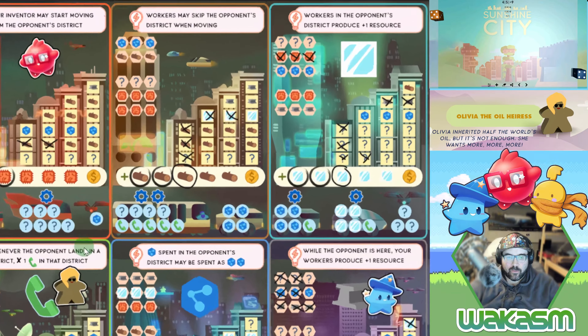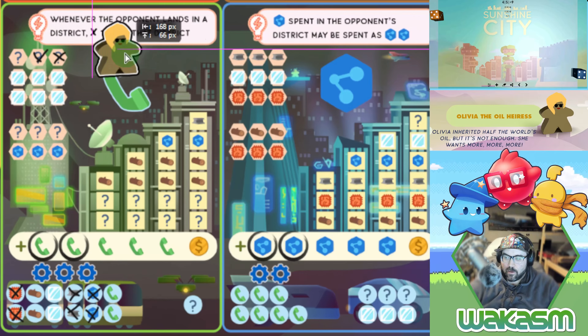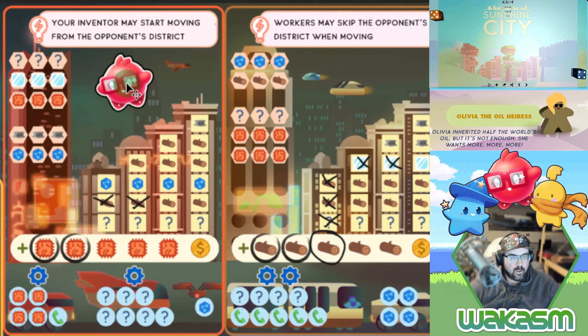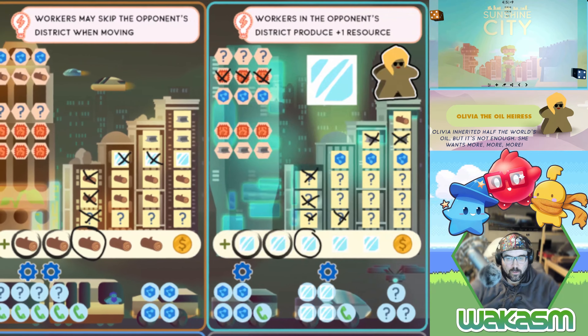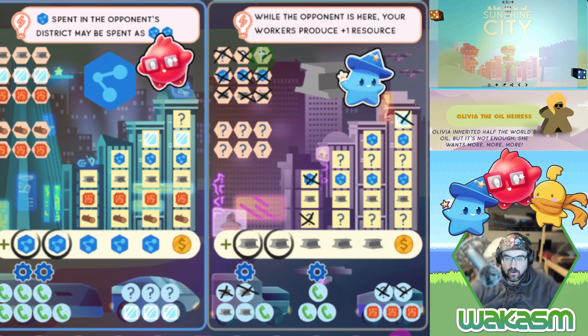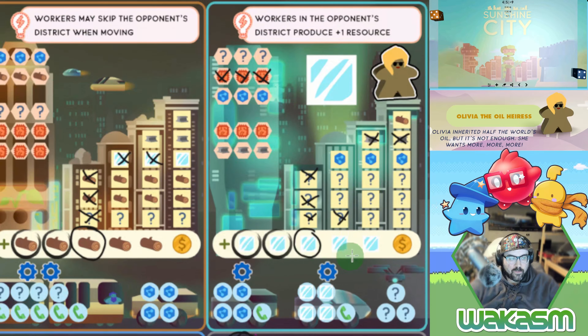A four and a five — Olivia moves first, up into the glass district. We move the inventor forward three, generating two science, and use the two science to unlock this power: while the opponent is here, your workers produce one plus resource. But we still have to figure out what to do with the five.